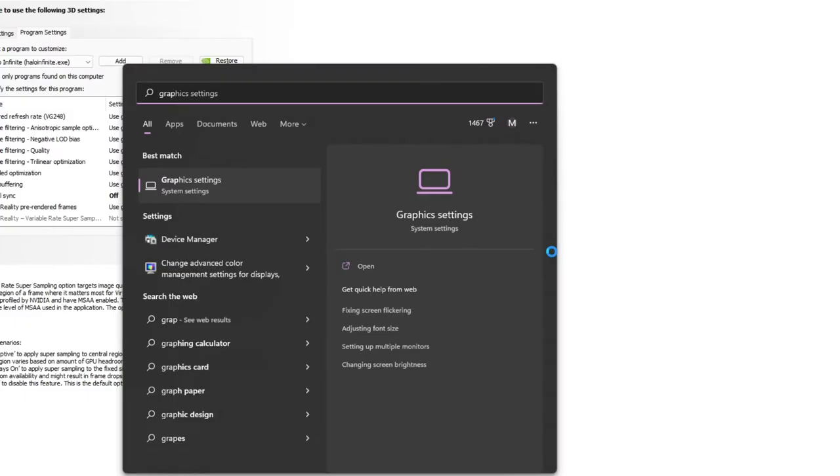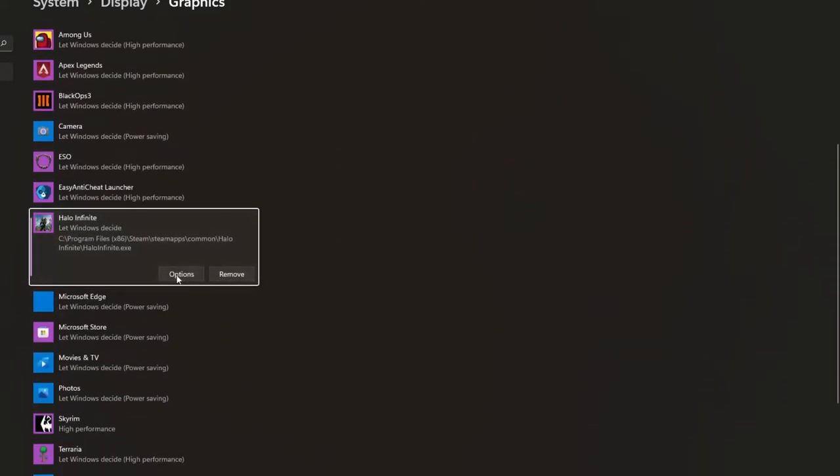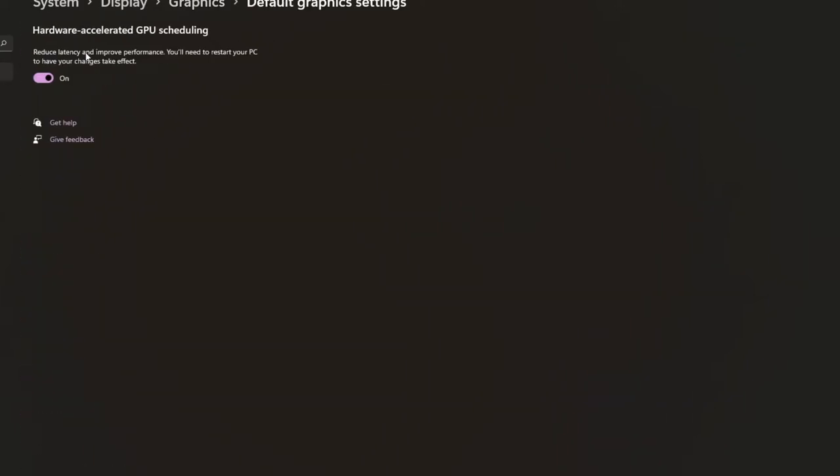Press the Windows key, type Graphics Settings, then browse to HaloInfinite.exe via Program Files > Steam > steamapps > common > Halo Infinite. Click Options and select High Performance, then save. Next, type Game Mode in the Start menu and make sure Game Mode is turned on — it's improved a lot and won't mess up streaming anymore. Then in Graphics Mode settings, make sure Hardware-Accelerated GPU Scheduling is enabled. It provides a noticeable performance improvement.